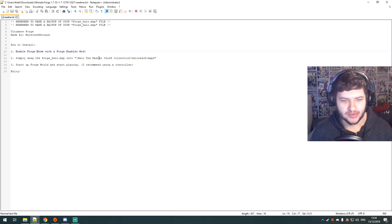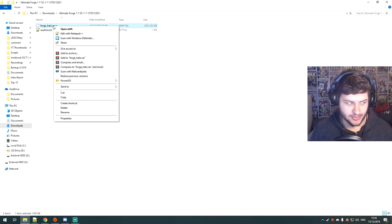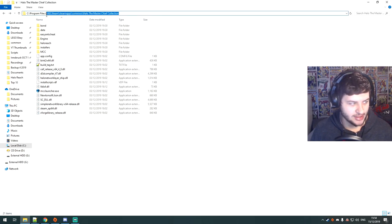What we do is go to the reach maps folder and replace the forge halo map into this folder, then just start up forge world. So this replaces the default forge mode. I'm going to right-click, click copy, then go back — I'm already in the reach folder. Now if you want to know how to go to the reach folder, it says up here — this is the location you need to go to.